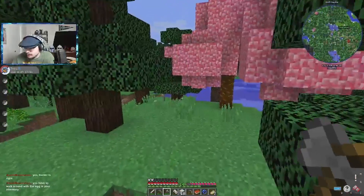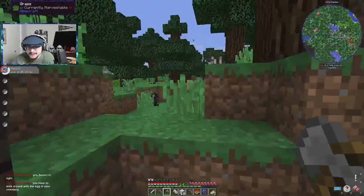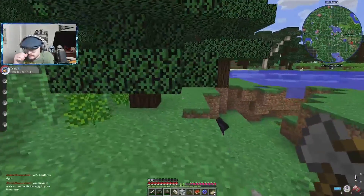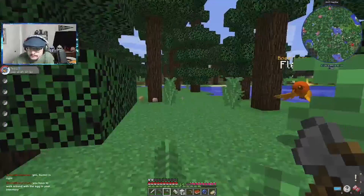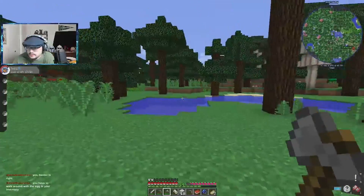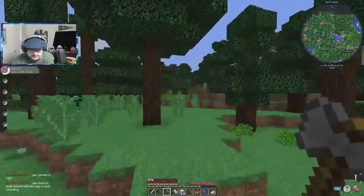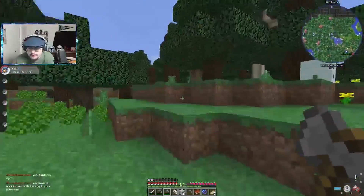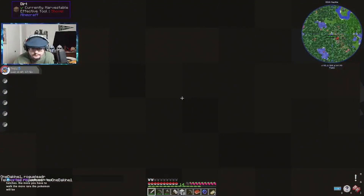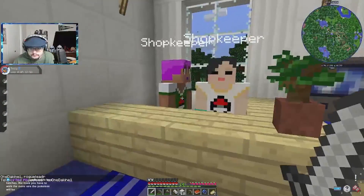Hunter is right, you have to walk around with the egg in your inventory. I fell in a hole! I found a graveyard. Interesting — be careful. A boss! Don't trust the legend boy. I found a shop that we can buy stuff from — good, that's something we had to do. You can sell stuff to the shopkeepers and buy a normal Pokeball for 200.